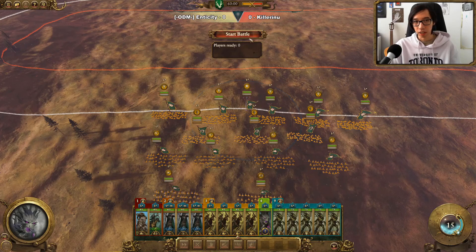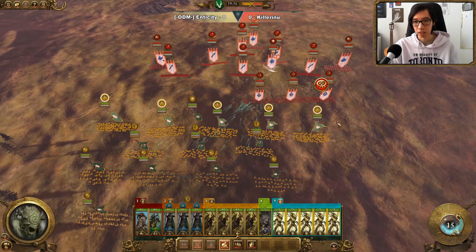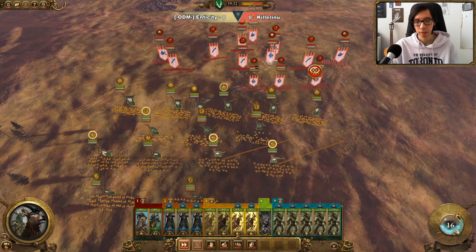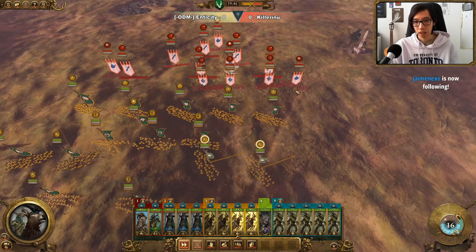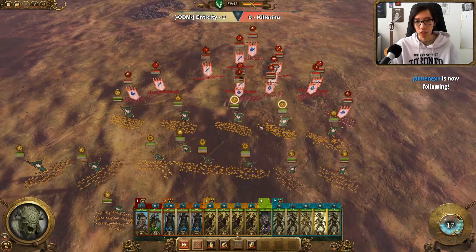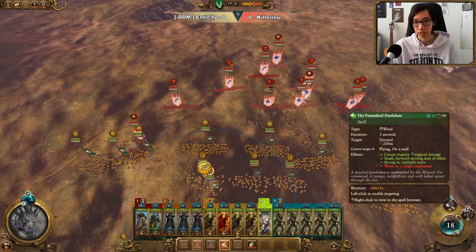We're going to be playing Wood Elves, starting off going up against the High Elves with a Vanguard build. We have Swift Shiver Shards, and immediately they're going to be firing in onto these Shadow Warriors, getting in loads of damage. We have some Dragon Princes moving in, and we'll be pulling back with our Dryads to avoid damage, then moving in with our Wild Riders to countercharge the Dragon Princes.